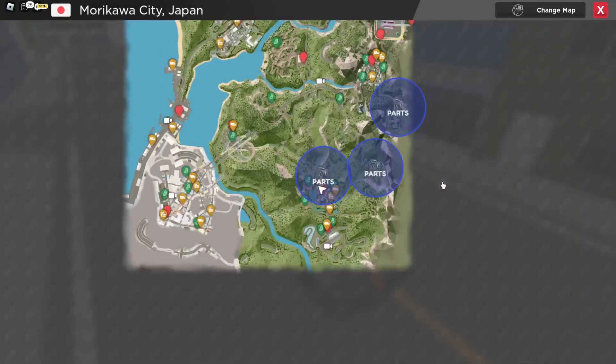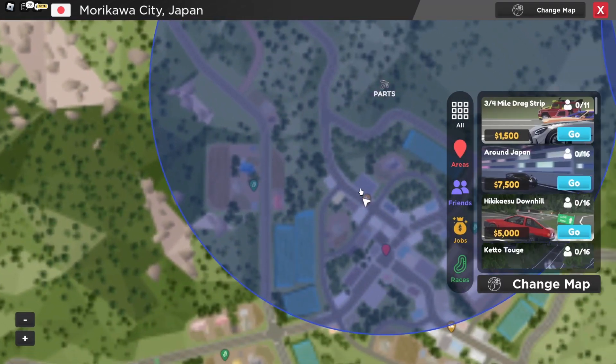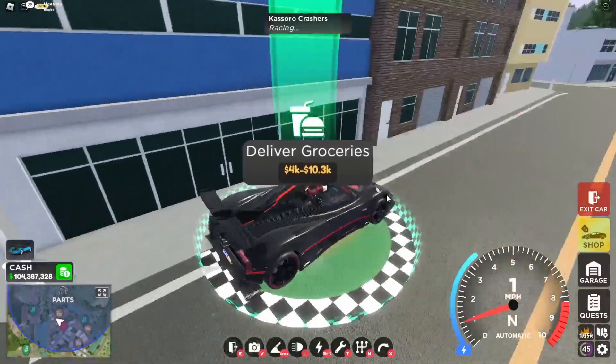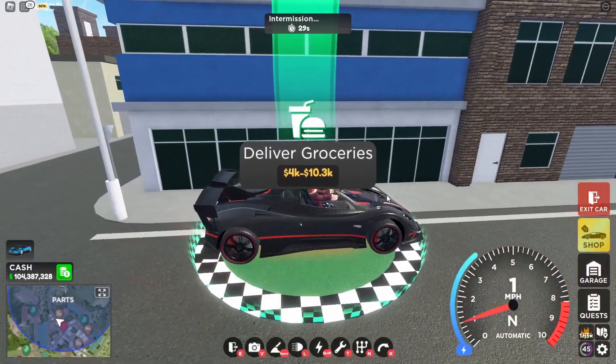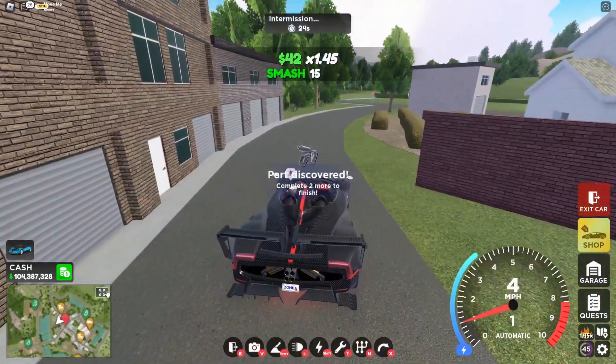If you guys see right here, this part right over here — just zoom in and you will see that part. Click Deliver Food and teleport. Once you teleport, go backward and you will see that part right over there. Hit that part and on to the next one.